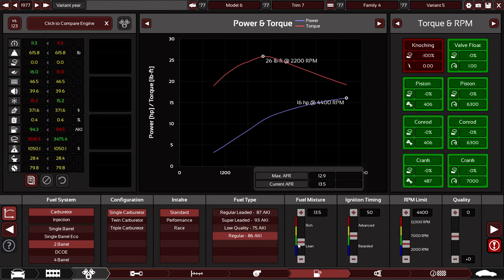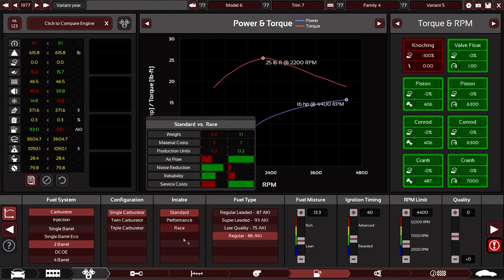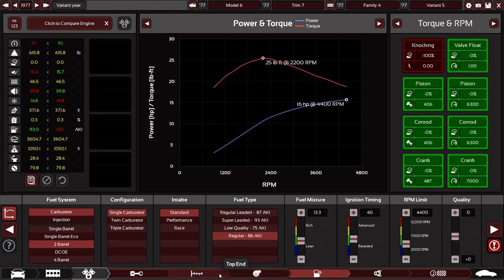Let's increase the fuel mixture quite a bit — let's do 13.3. Retard the ignition timing quite a bit and see what else I can do, because this ain't looking too good.